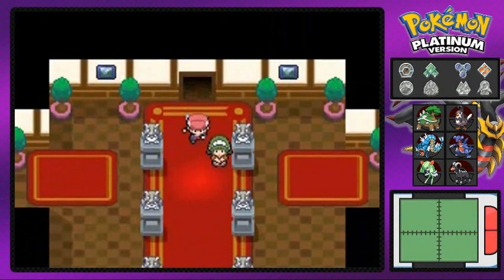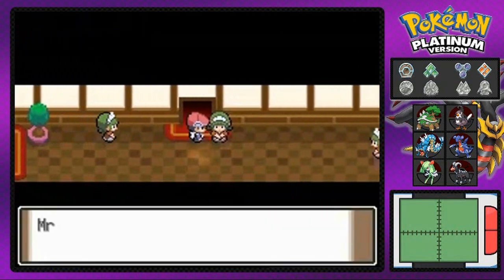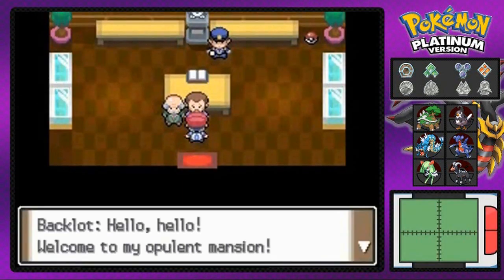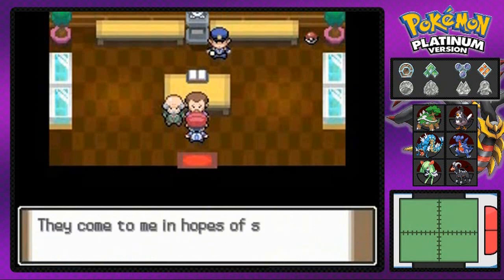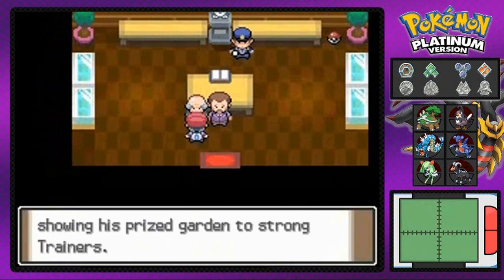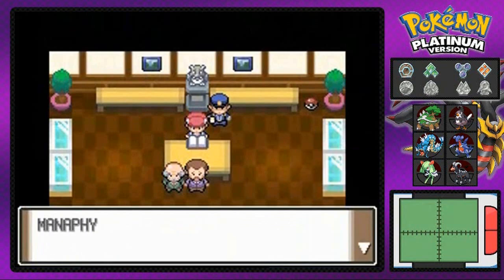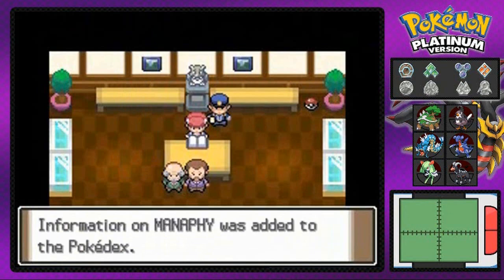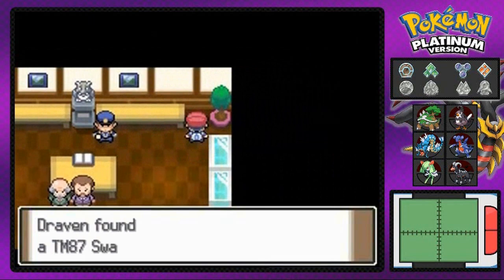Talking to this lady about Mr. Backlot, the owner of this place — this is his office. Mr. Backlot is telling us about his Pokémon and his Trophy Garden, and he's inviting us to go in and capture some Pokémon. The butler is showing off his prized Pokémon, including Manaphy — the extremely rare Pokémon of Sinnoh.